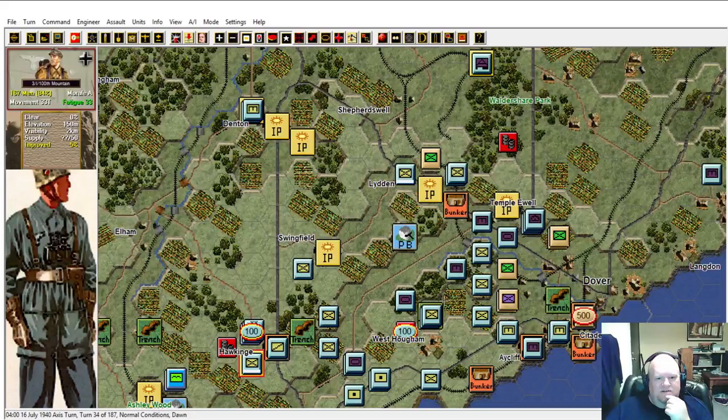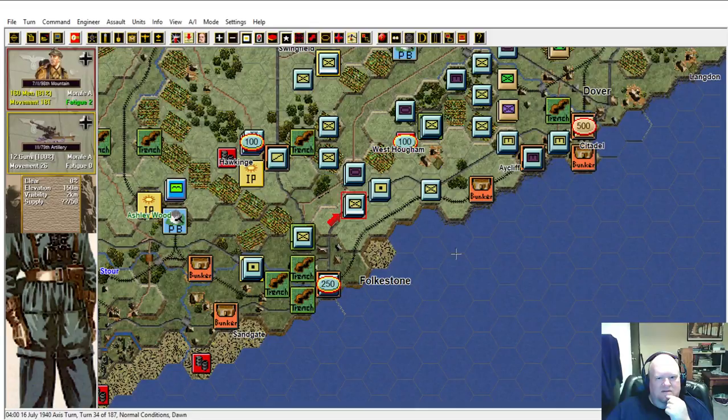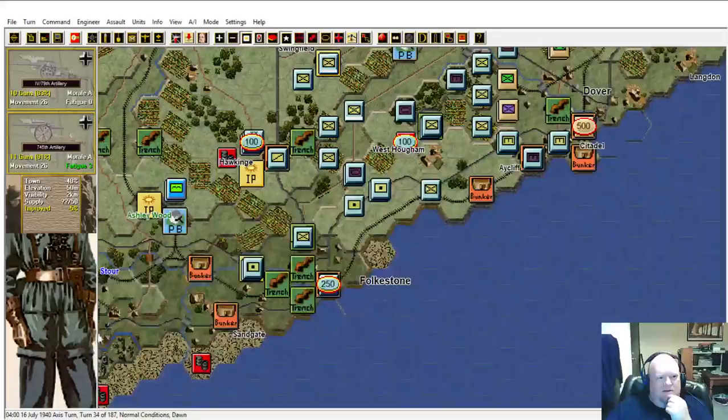Artillery pieces are good, but with the artillery pieces you've got to put them into travel mode - basically hooking them up to their vehicles, then move them, and once they get into position it takes a turn or two to get them set up. You've really got to think forward ahead with your artillery. We do have these artillery pieces here - 75 millimeters.